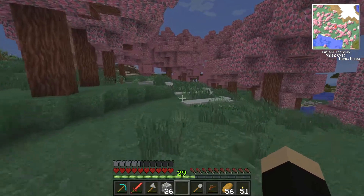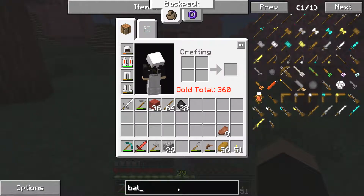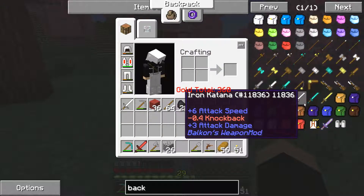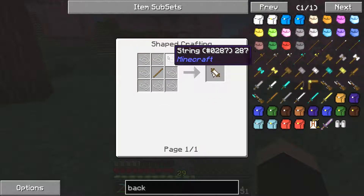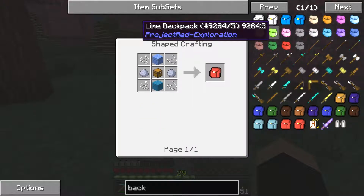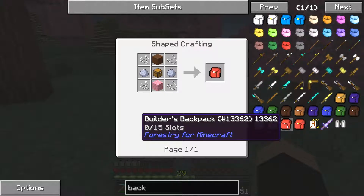What we are going to first try to do today is make ourselves a backpack. Let me just search it up. Yes, forestry - so we want to make a forestry backpack.